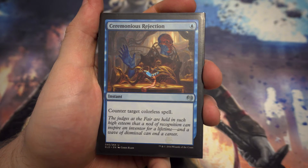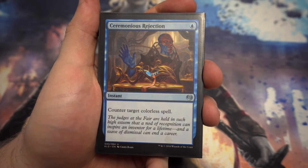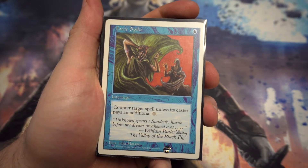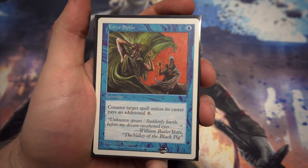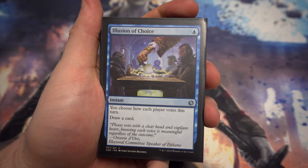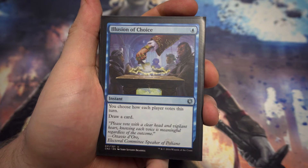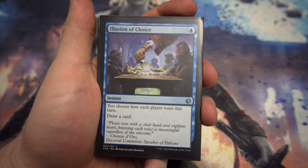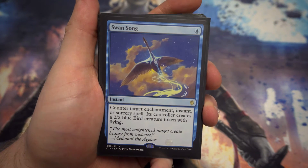Next we've got Ceremonious Rejection from Kaladesh — for one mana, counter target colorless spell. There are some very nice artifacts in a cube, or colorless creatures like Emrakul. One mana to counter that would be really nice, so it may work. Next we've got Force Spike — for one, counter target spell unless its caster pays an additional one. I'll quite happily have that every single day of the week. Next we've got Illusion of Choice — I've got this in here purely for one mana draw a card; I'm not playing any voting cards from Conspiracy so I'm just ignoring the top part.